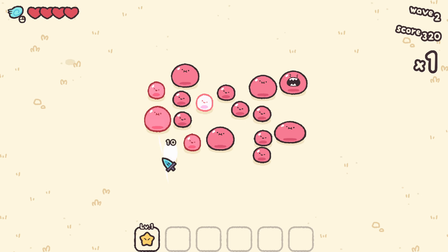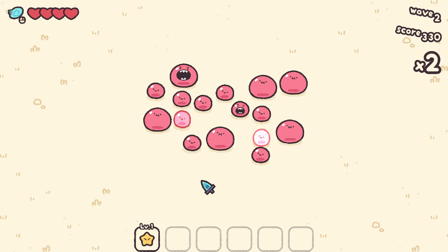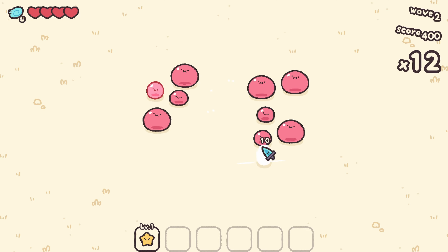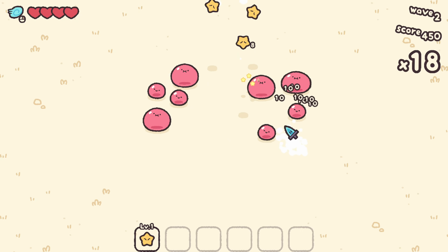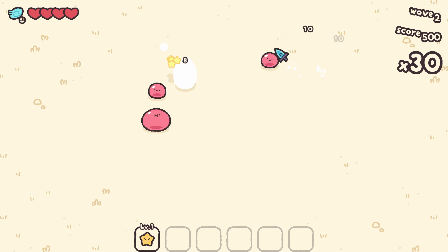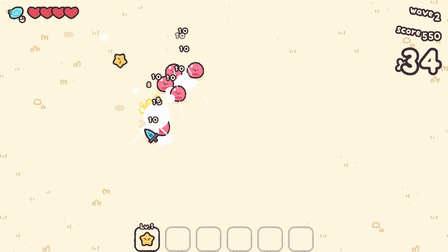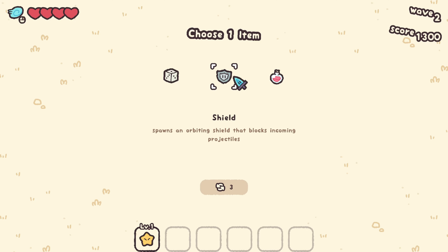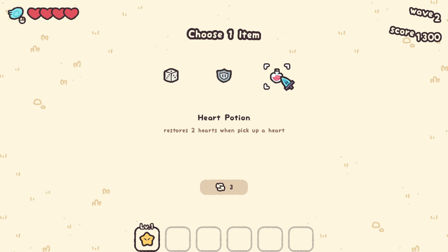Pretty easy to understand at a glance — as enemies start shaking and glowing more, that means they're going to attack, so just don't have your cursor over them and you won't take damage. After playing Yakuza for like the last week, using my mouse to play a game is a very weird concept.